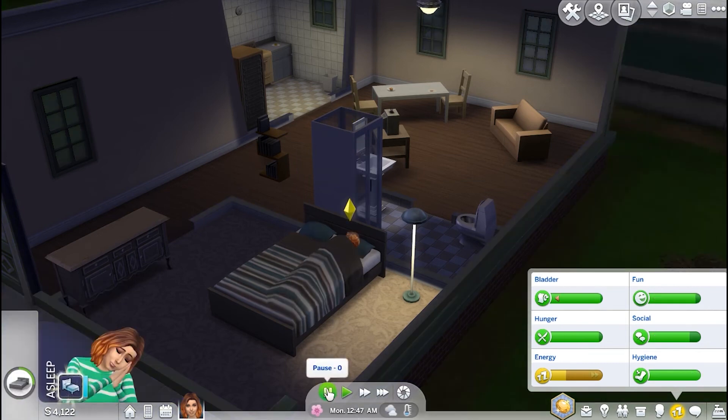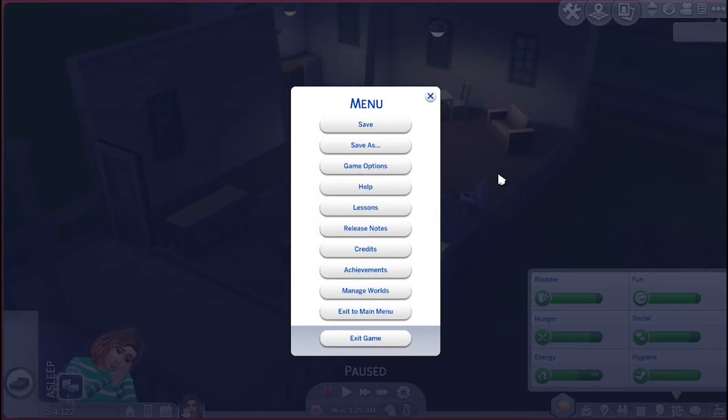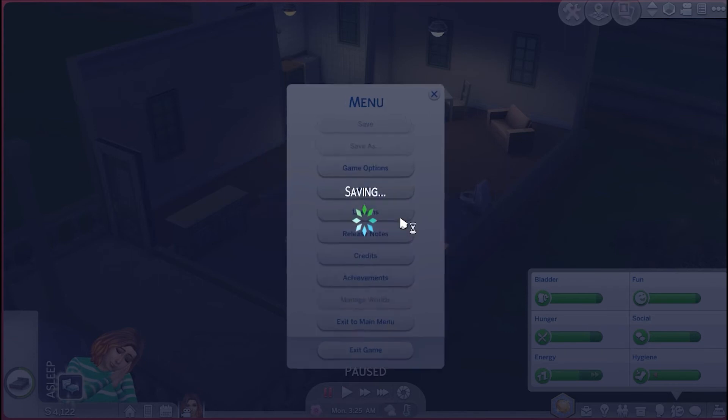So now that she's sleeping, I'm going to go ahead and show you how to save and exit and get back into the game. You can click save right there. If you're trying to get out of the game for any reason and you want to completely exit, you can click exit and it'll give you the option to save and exit. You can exit to the main menu, or you can exit to manage worlds. So we'll go ahead and exit to the main menu.